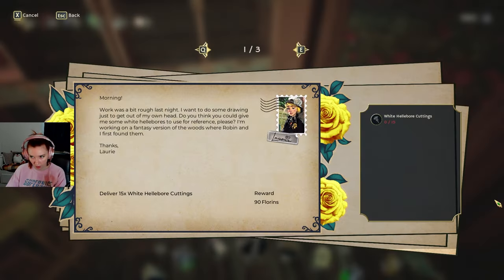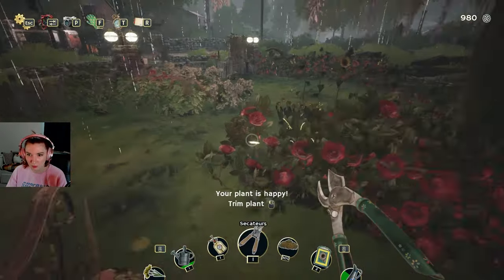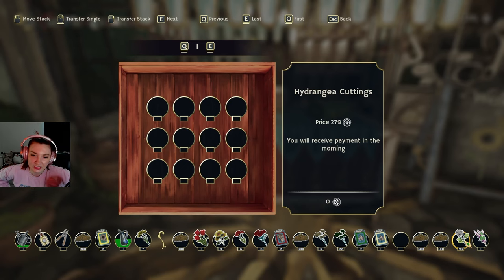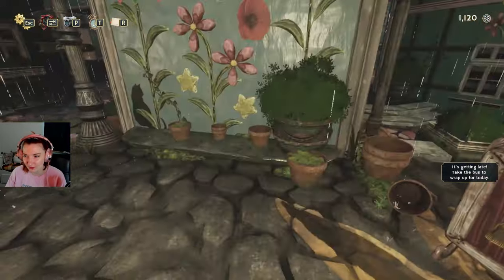Who needed what then? Hellebore cuttings — do I not have hellebore? I might not have 15. Red tulip cuttings, iris — I don't have those. Everyone just wants hellebore! Right, I'm gonna go put these in town right now. I've collected my profits — I assumed it would have just gone into my storage. Did those bouquets just go into my storage? They did, didn't they!